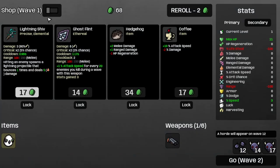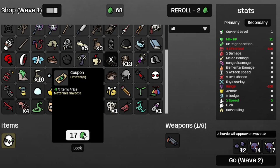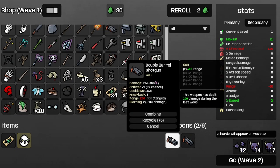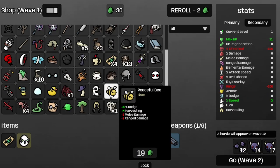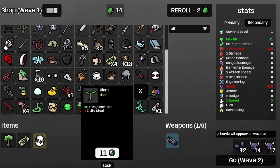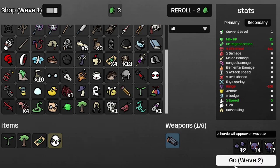Let's get some more speed, then get a coupon, follow that up with a shotgun upgrade, like so, and then another tree, and then a plant, and then move on.